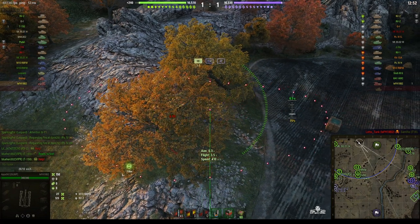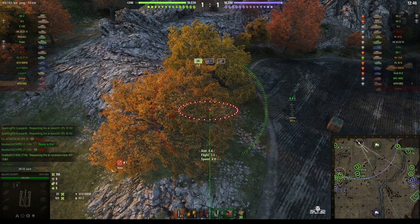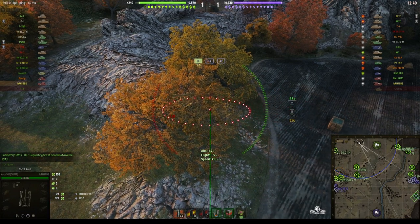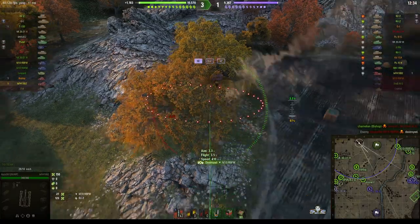The 105mm light field howitzer is capable of 410 alpha, penetrating 53mm of armour. The standard reload is 8.92 seconds but APA has a reload of 7.01. He fires rounds at the KV-1 who manages to pull back just in time. The M10 RBFM isn't moving — he should be — and takes a hit for 27. He's still there and takes another round; the next shot might kill him. He took a further hit and that did kill him.